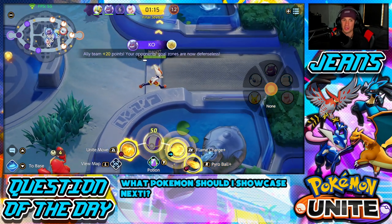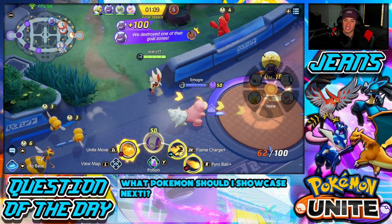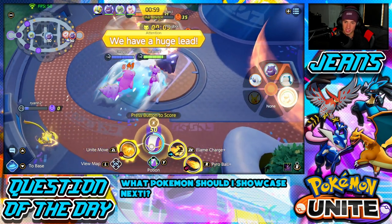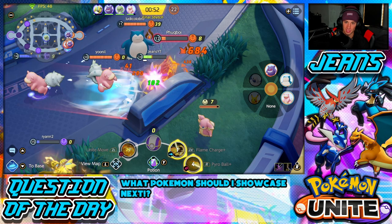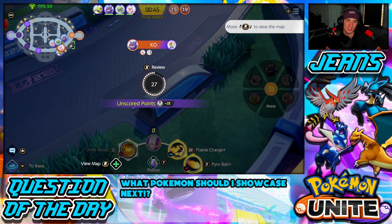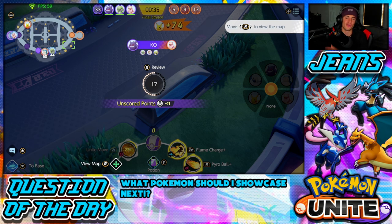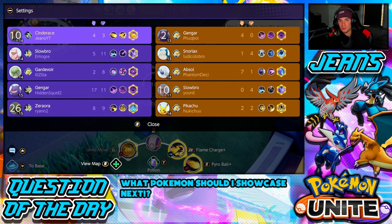We clear the lanes and we're all sitting at fifty Pokeballs which is huge — their zones are defenseless, so points are doubled. One hundred points, let's make it two hundred, three hundred! I ult in, fire a Pyro Ball, pick up a KO. Five hundred points just because we took Zapdos — it's broken but I'm glad we got to show off Cinderace in the top lane. We played decent but I think we can play a lot better in the second battle.